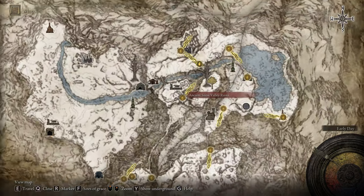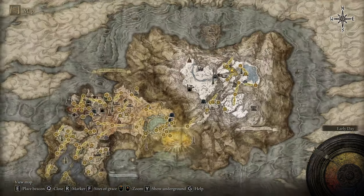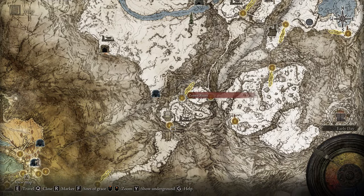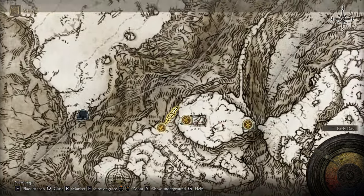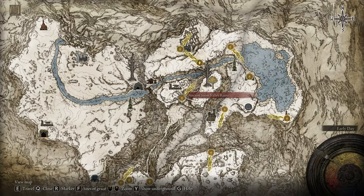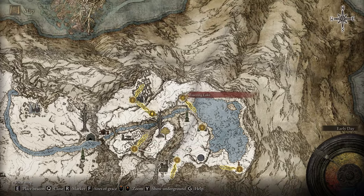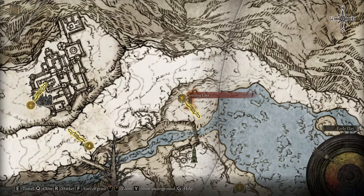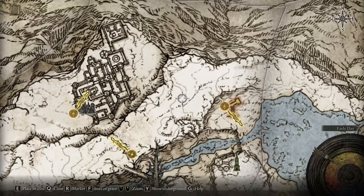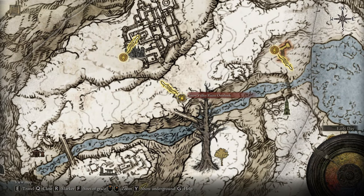Now everything is a little bit easier. From the snow region, make your way north from the Zamor Ruins — first reach the Zamor Ruins, then keep going north. There is only one way so you basically cannot get lost. Make your way until you find the Ancient Snow Valley Ruins, keep going until you find the Freezing Lake, then go right around to the north part. I'm showing the map every single step — head until you find the Snow Valley Ruins Overlook site of grace.